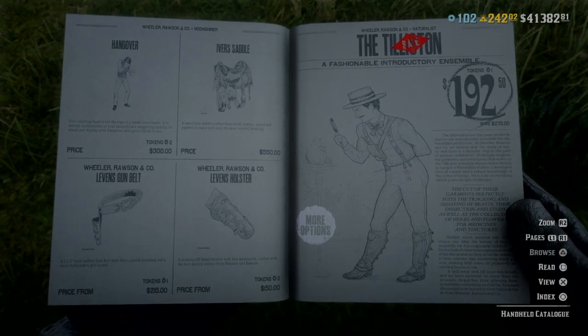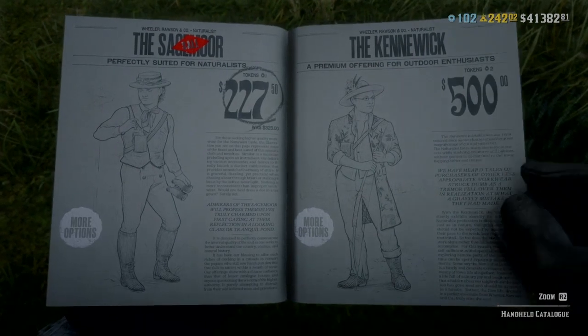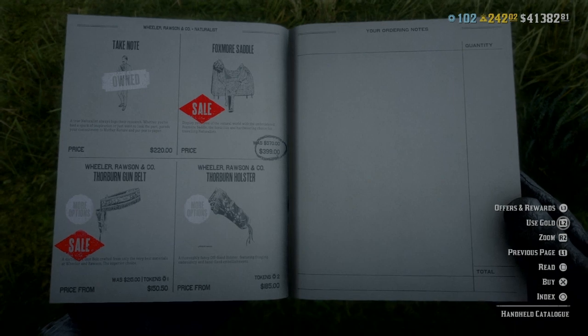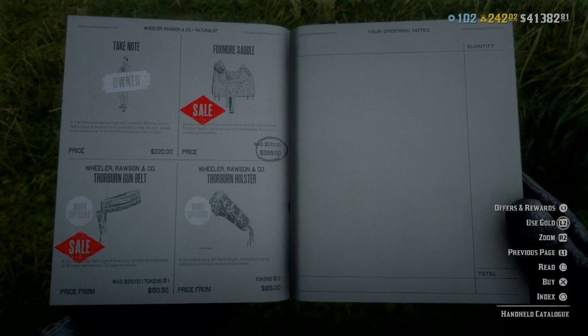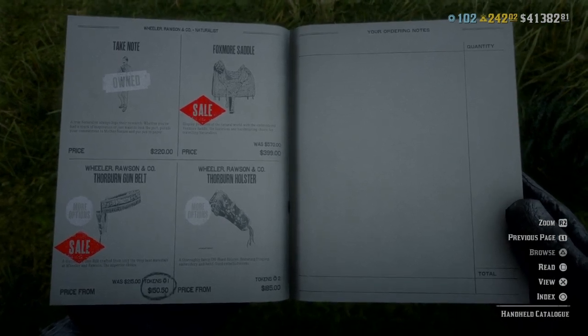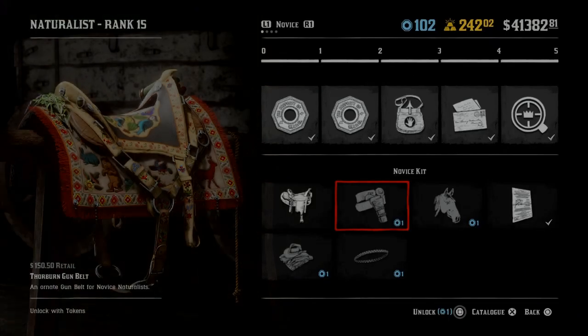You also have 30% off all the novice and promising naturalist items and the improved bow. Also this week they're slashing the naturalist role by five gold bars. So if you want this role, this is a good week to jump into it.